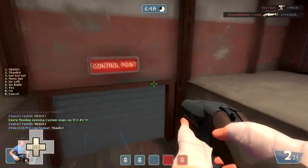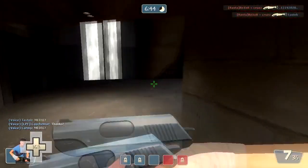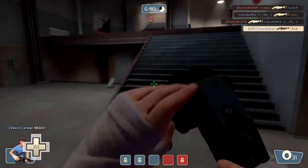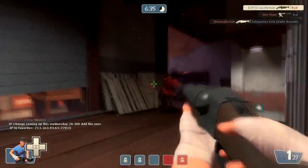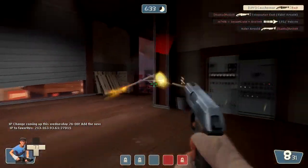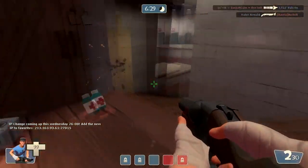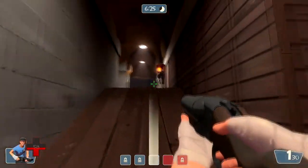Let's sneak into the enemy base and see if we can get an easy kill — like that scout who's busy watching the wall for some reason. Bad idea — sentry. Time to get some medkits. This map is luckily very generous with medkits.